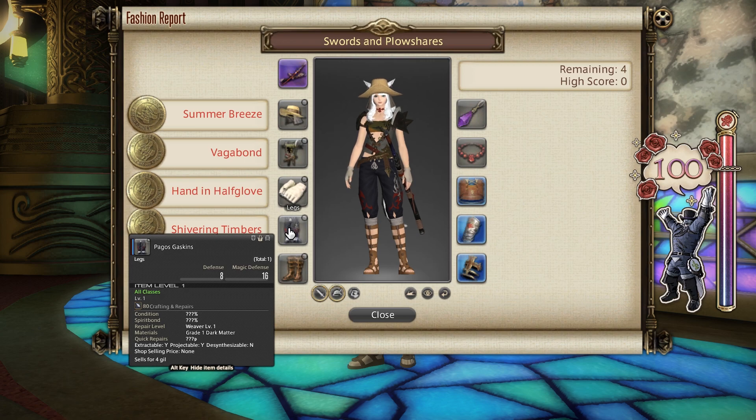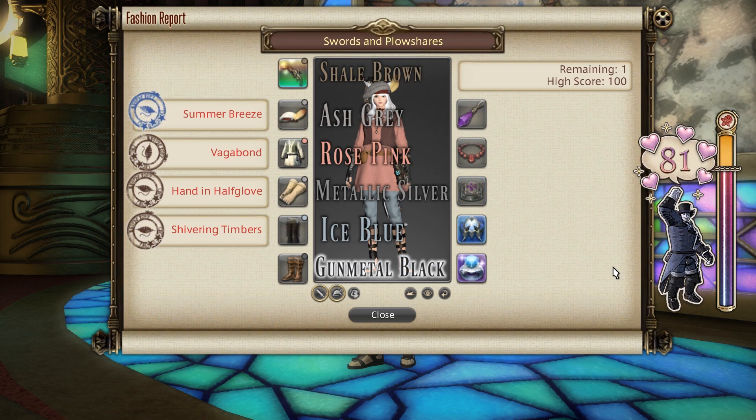For the dye options to get an 80 score, you need to dye your weapon Shale Brown, your head Ash Grey, your chest Rose Pink, your hands Metallic Silver, your legs Ice Blue, and your feet Gun Metal Black. It's kind of pricey for some of the dyes, especially Gun Metal Black, so unless you have stuff from Ishgard Restoration or Sky Builder points to exchange for those dyes, I would advise skipping this entirely.